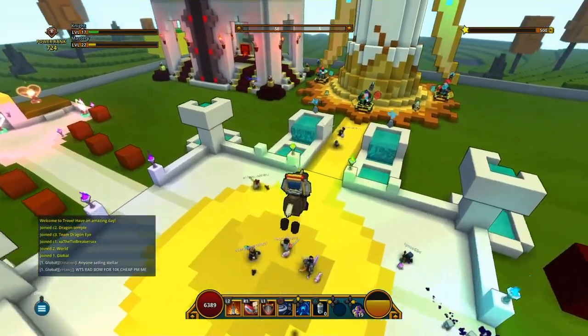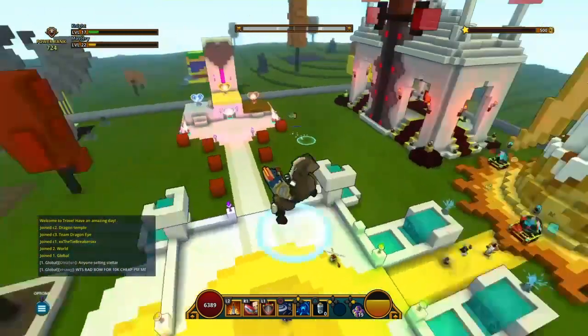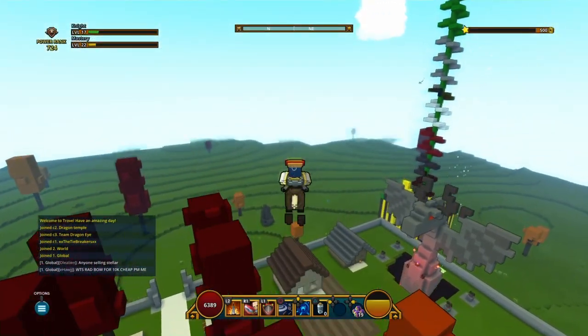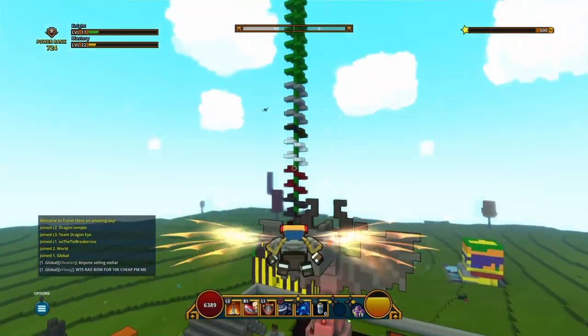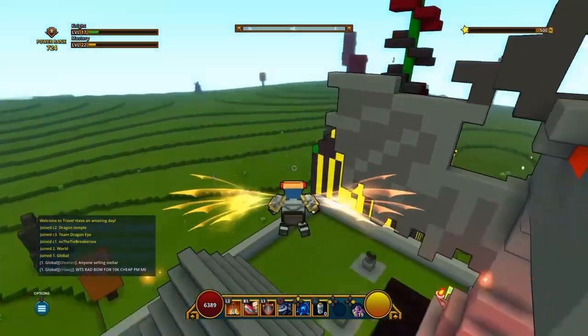We're going to do the marketplace glitch. This is very cool because you get to buy different things for free. It's just simple steps — some of them are complicated and some of them aren't. They're actually pretty easy to me.